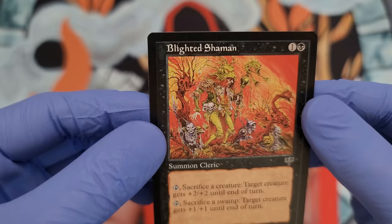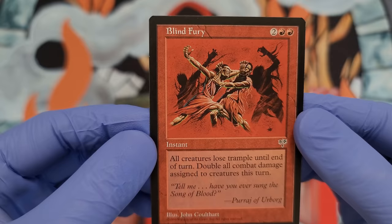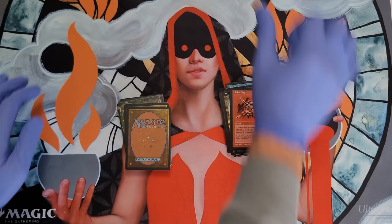There's the old Shaman. You know what they are? They're all Tutors, baby — they're all freaking Tutors. Blind Fury — all creatures lose Trample until end of turn, double all combat damage assigned to creatures this turn. That's interesting. I'm gonna check that out. That's Uncommon. Okay, so I'm gonna stop right there.